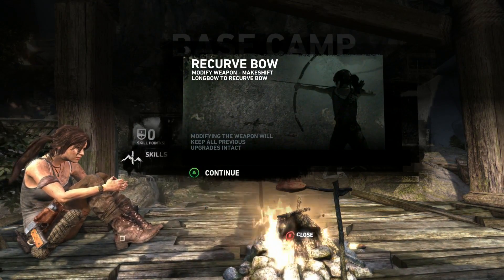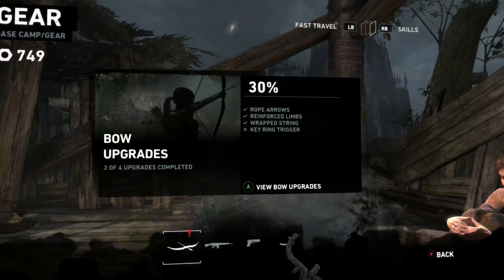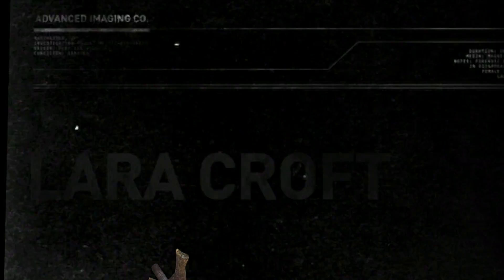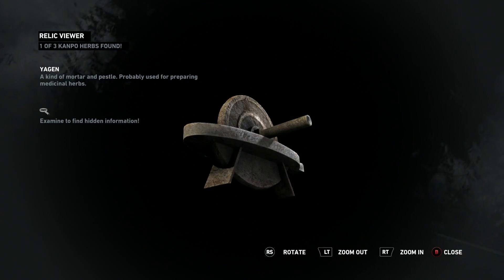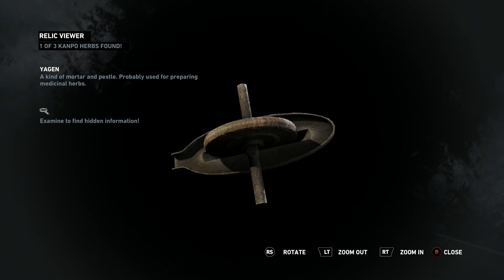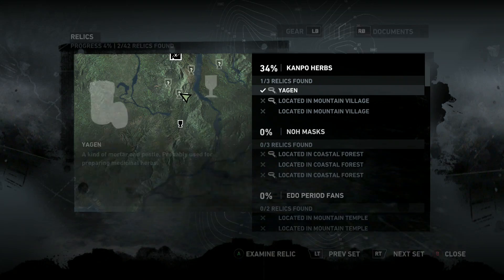Our bow pickups have allowed us to make the recurve bow — it's going to be a stronger version of our bow. And let's go to salvage because there's new things. A keyring trigger — we want this bad. A kind of mortar and pestle, probably used for preparing medicinal herbs. There are small bone fragments in the mortar well — hopefully animal bones.